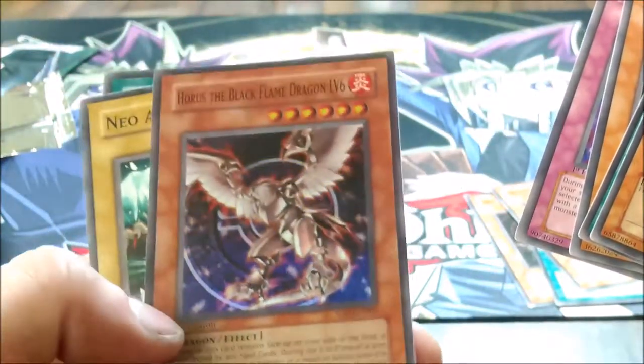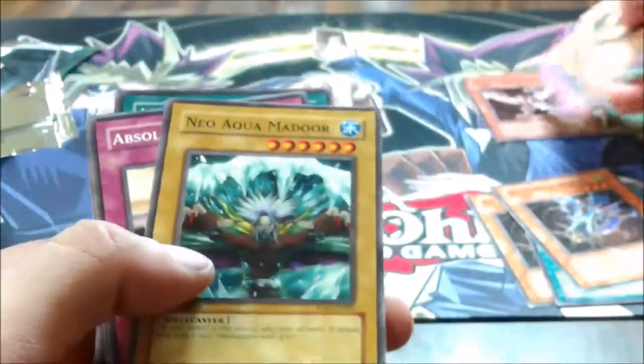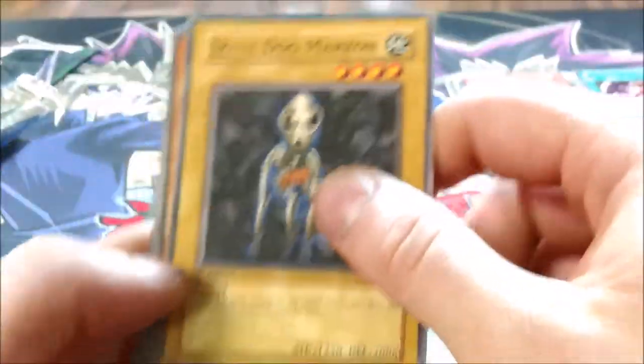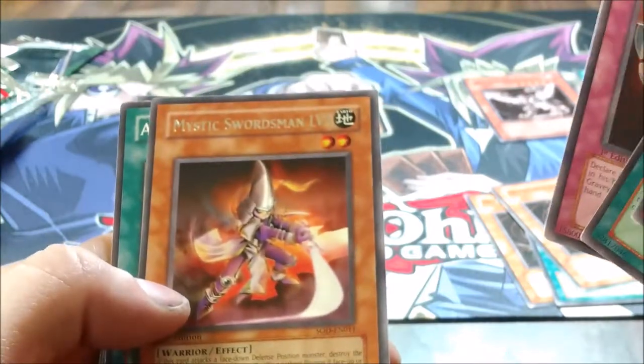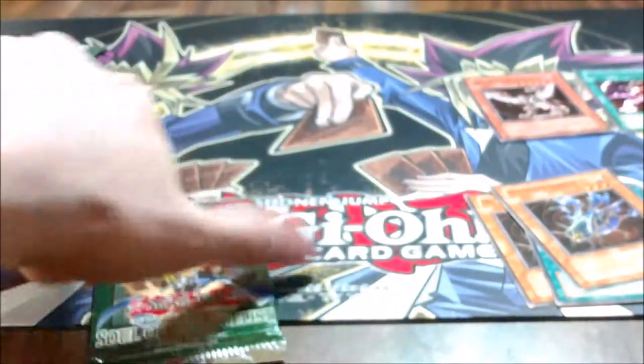Horus the Black Flame Dragon Level 6 super rare — that's cool! Would've been really sweet as an ultimate rare, but I'm not going to complain. The Horus cards are pretty cool out of this set. Insect Level 1. Mystic Swordsman Level 2 — I forgot that was in this set. Level 2 and Level 4 are in this set, and Level 7 is in a different set for whatever reason — Konami logic.